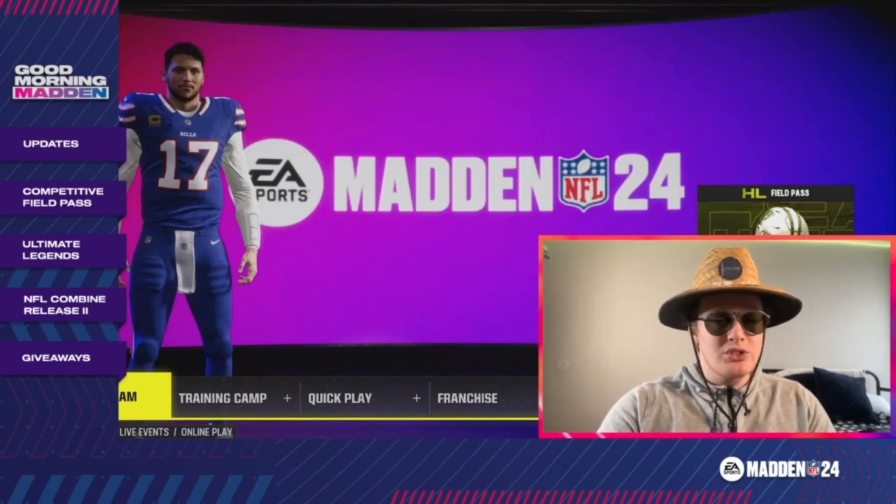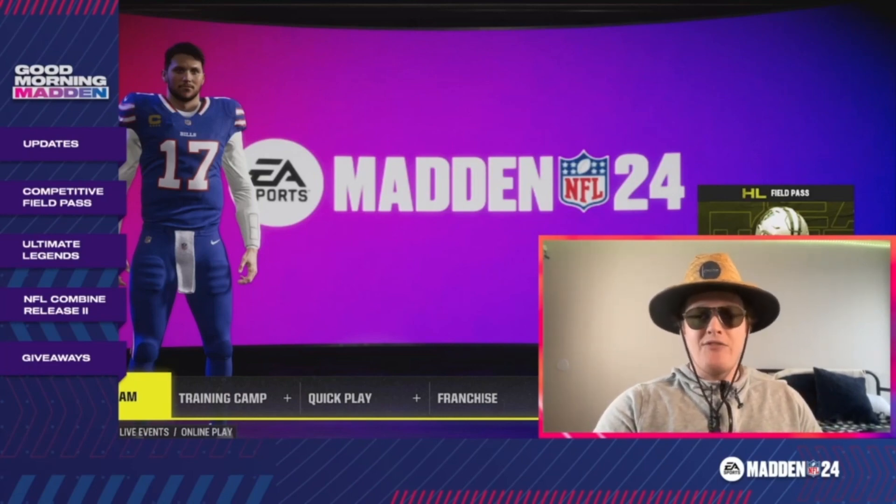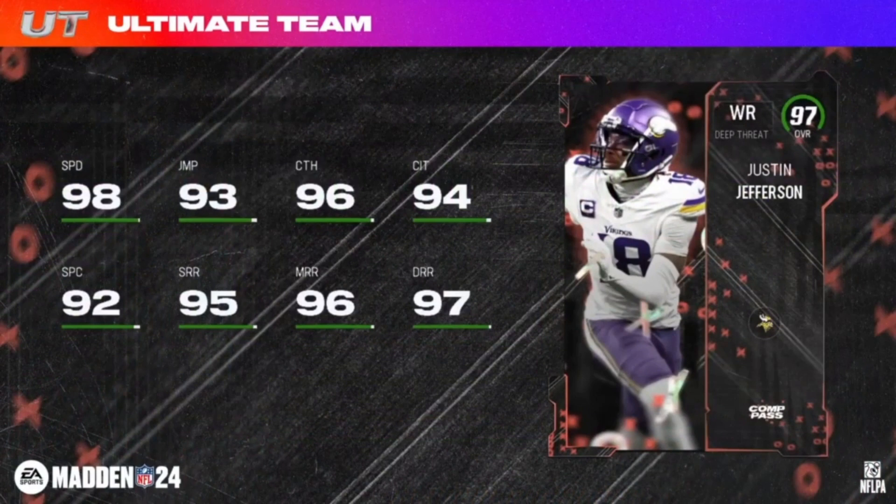Level 17 is your first Competitive Field Pass reward — 98 speed Justin Jefferson, 97 overall deep threat wide receiver. This is the limited version. The only difference between limited and base is the auctionable status and the third ability bucket. First ability bucket is gonna be Grab and Go, Wide Receiver Apprentice, and Route Technician for 1 AP, as well as Third Down Threat for 0 AP.